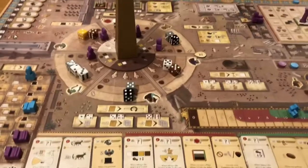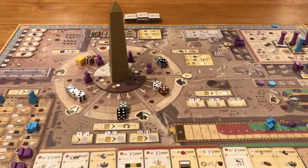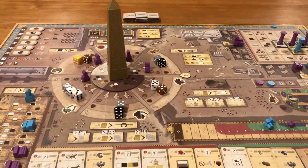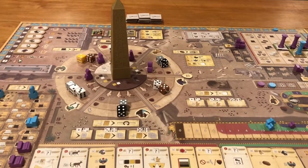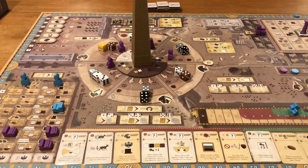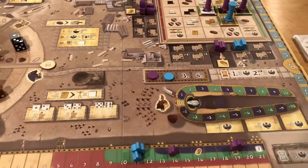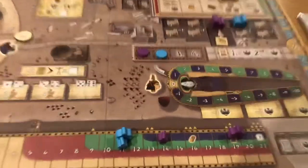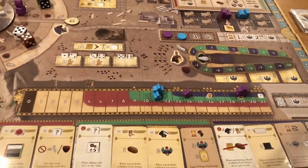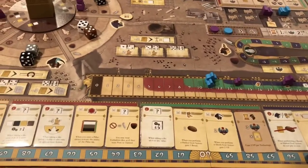We have finished that phase. Basically there are going to be four more rotations: two more rotations, then a mat phase, then two more rotations, then a mat and scoring phase, and that's going to end the game. The bot is going to take the first turn in this rotation because he is number one on the MAAT track — that's M-A-A-T, sorry if I'm mispronouncing it.